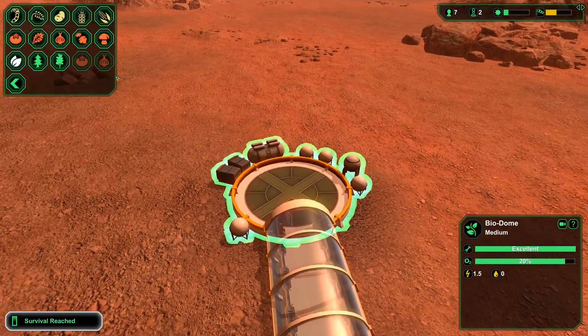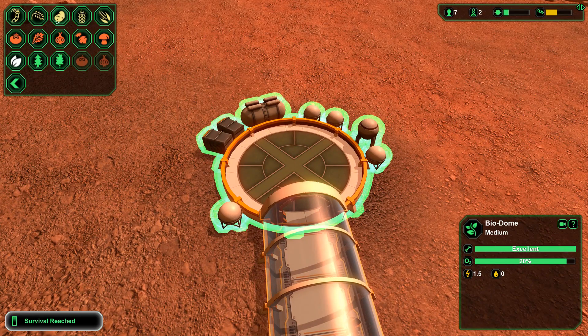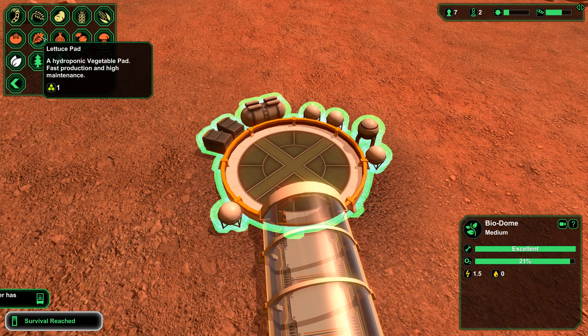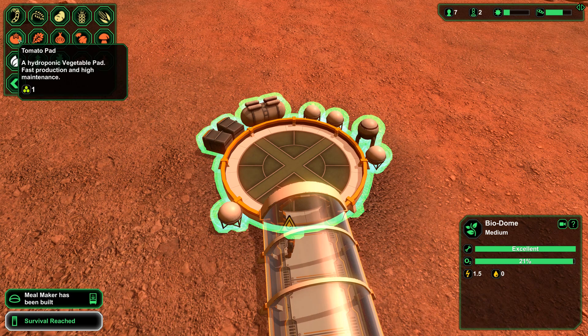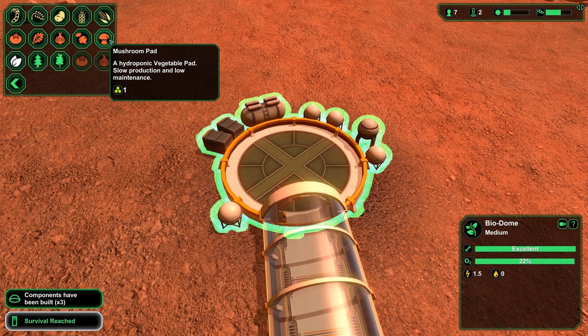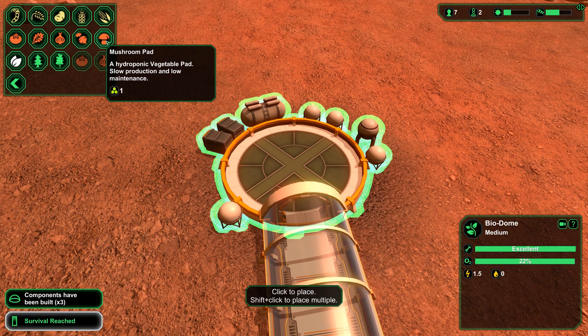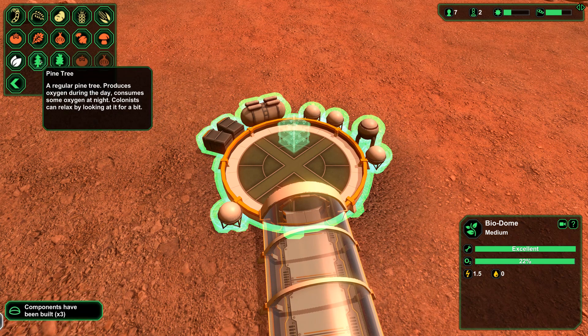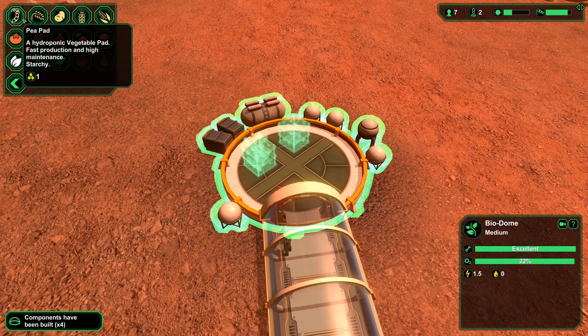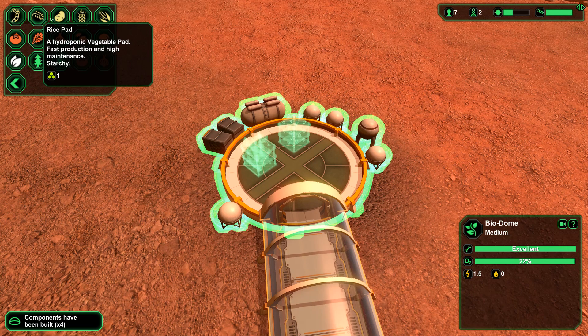Over here in the biodome — I don't have a clue what to do. Hydroponic vegetable pad: onions, lettuce — fast production and high maintenance. Tomatoes — fast production and high maintenance. Radish — they just seem normal. Mushrooms are slow and low maintenance. Let's do one mushroom, and let's do some medicinal plants. We probably want some of these guys because we get starch which we can use to help make plastics later.